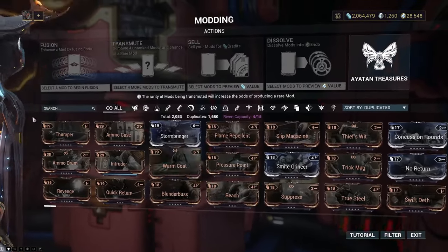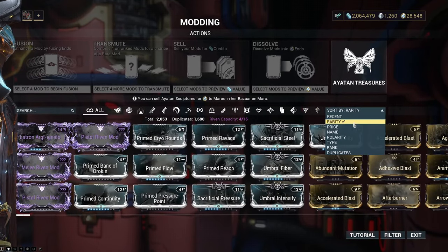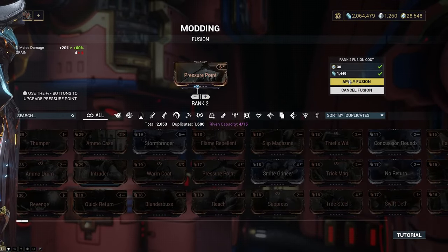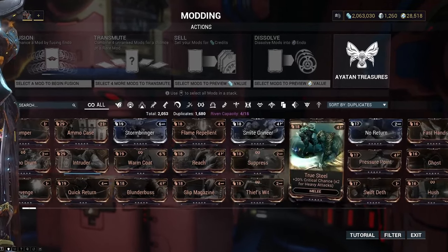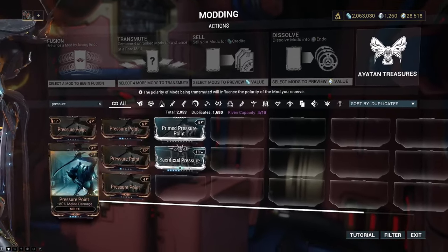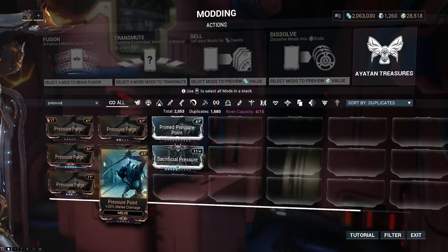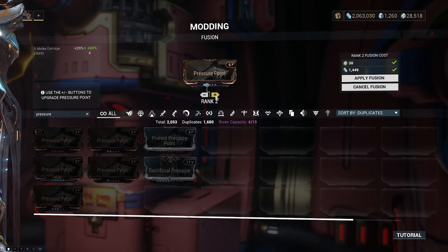I've got it sorted by duplicates - you can also sort by recency, rarity, price, name, polarity, type, rank, and duplicates. I tend to use duplicates because it's a little bit easier. So let's get our next Pressure Point, fusion it again - this time put it up to rank two and apply it. If you go into the search bar and type 'Pressure Point' you'll now see I have a one star, a two star, an existing three star, and all my zeros. One of them has a little star underneath it - that's a special variant we'll go into later, but it functions essentially the same way.